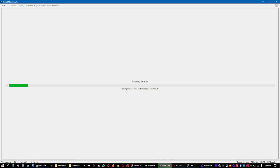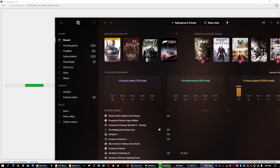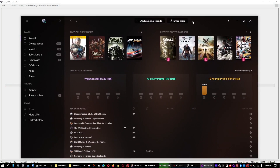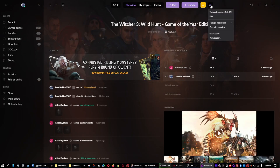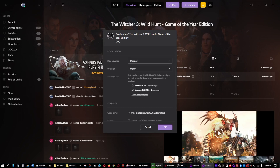In order to do that, you have to go into your GOG Galaxy client. You'll click on Witcher 3, and you'll go into Manage Installation and Configure. Right here are the different versions.